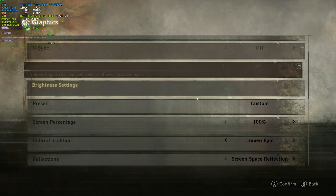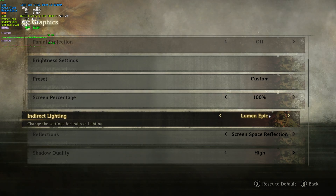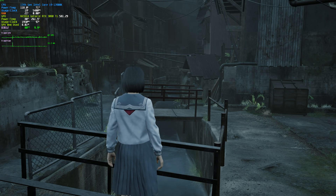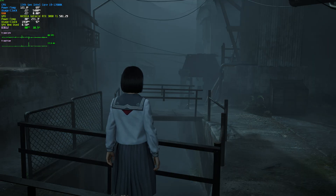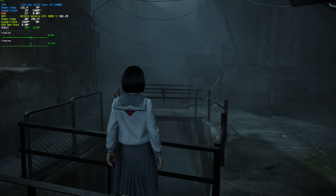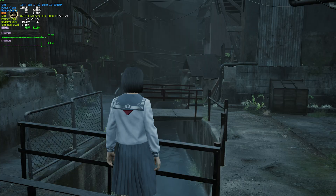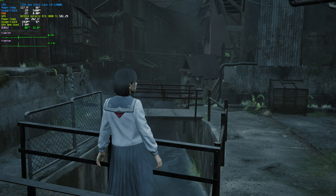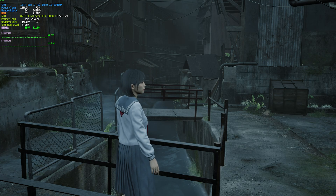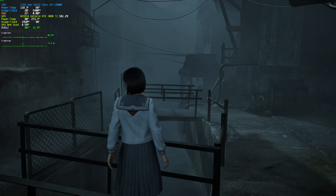If you just want a quick boost, change the preset to Balanced or Performance and set FSR or DLSS to Quality or Balanced with your FPS uncapped. For the detailed breakdown, always leave Screen Percentage at 100%. For Indirect Lighting, we have Lumen High, Lumen Epic, and Off. Off looks a bit weird but gives you an FPS boost — I'm at 88. Lumen High makes the game look so much better but drops to 79, and Lumen Epic to 75. While the FPS boost is nice, you're taking away a huge amount of atmosphere, so Lumen High is your best option here.